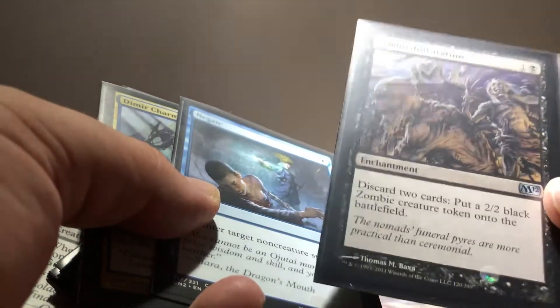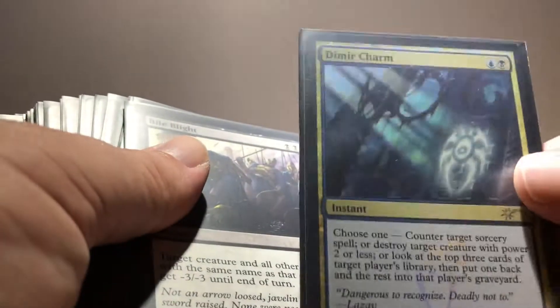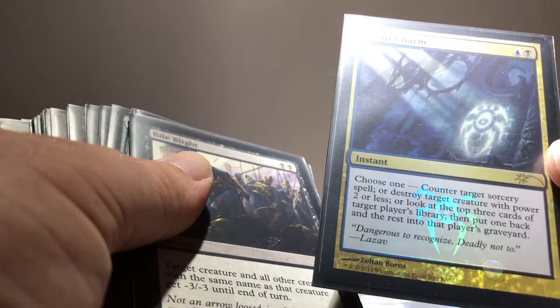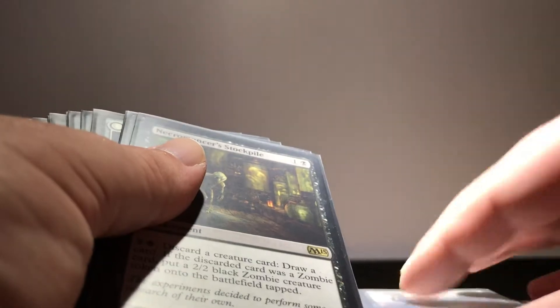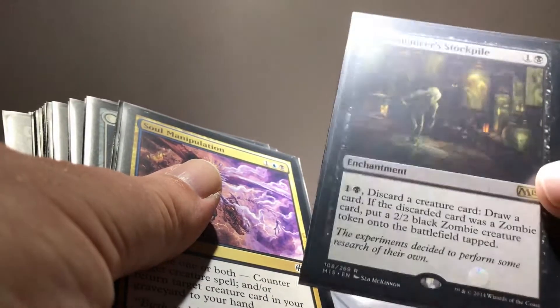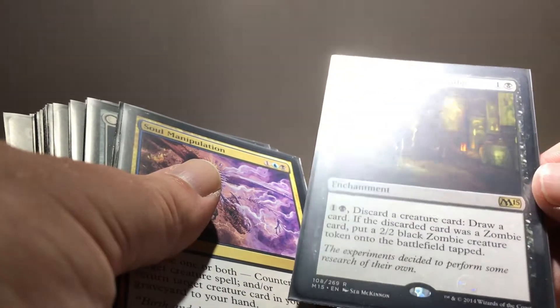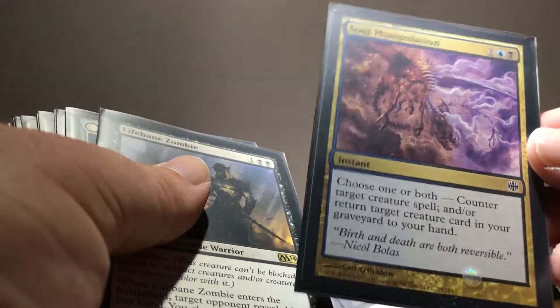This is actually going to be handy in the late game. I've got a few combos and win conditions in here. Negate is really useful in Commander. Dimir Charm - we can counter a sorcery, destroy a creature of power two or less, or look at the top three cards of target player's library, put one back and the rest in the graveyard. Good against token strategies. Necromancer's Stockpile - another enchantment where we can discard a creature card to draw a card, and if it's a zombie we get a 2/2 zombie. Soul Manipulation lets us counter a creature spell and/or return a creature from our graveyard to our hand.